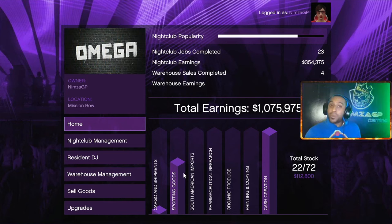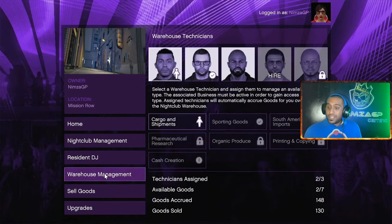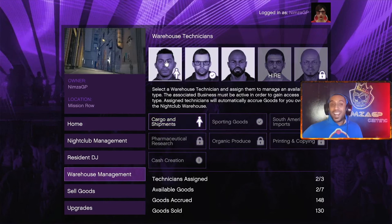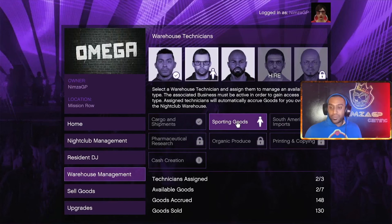First, you're gonna go over to warehouse management and check who's working. In this case you can see who's at sporting goods and who's at cargo and shipments. The next step is to unassign everybody — stop them from working. Just make sure that you memorize who's working.